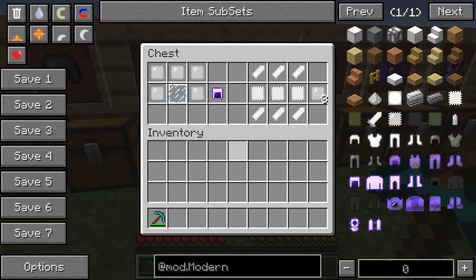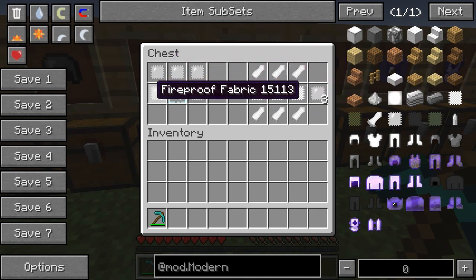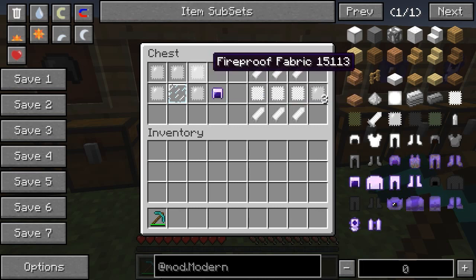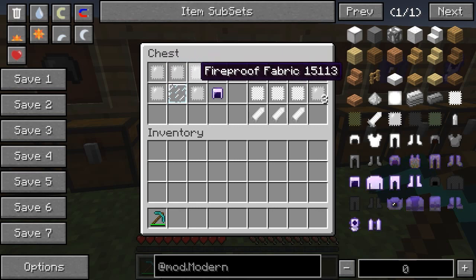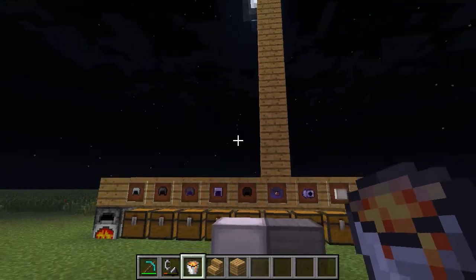Next is the fireproof armor. It also uses silk fabric — you take three silk fabric surrounded by gypsum crystals on top and bottom to get three fireproof fabric. Then five of those around a glass pane gives you a fireproof helmet, which comes stock enchanted with Fire Protection V. Like the others, the rest of the suit follows the same traditional armor crafting recipes with the new materials.